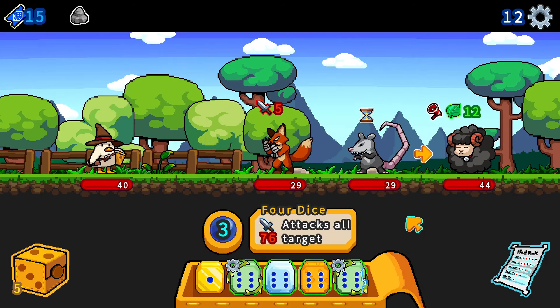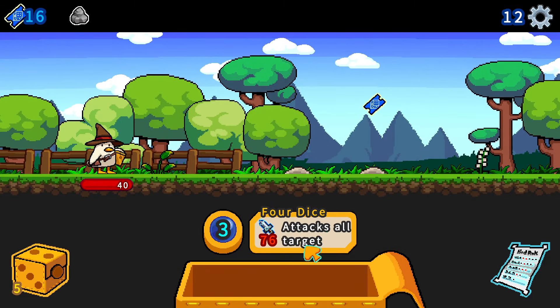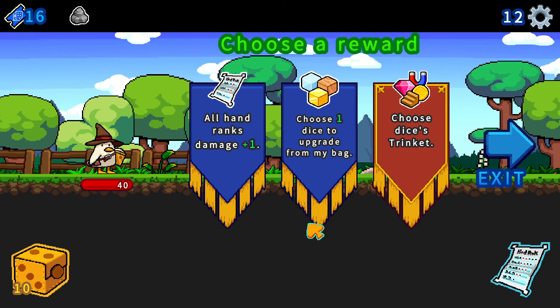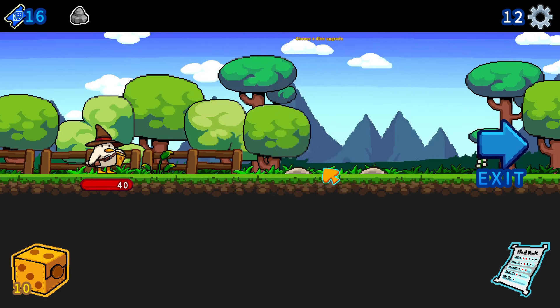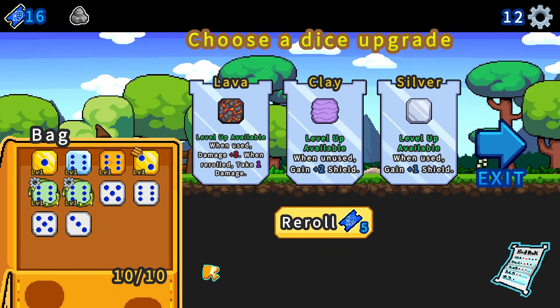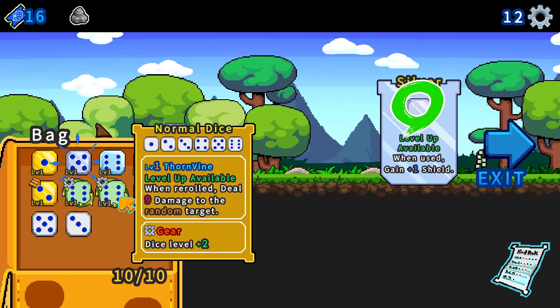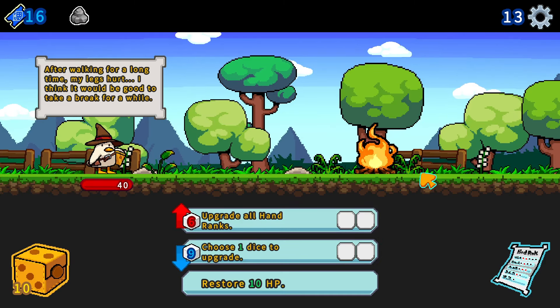Let's go, let's keep rerolling. It's time to say goodbye to the monkey. The rat isn't doing anything to us. For those 34 damage, we end up clearing out this level as well. I'll go with all hand ranks damage plus 3 again, just simply stacking. Right for dice 76 guys, wow! Let's just simply finish this sheep off. It means it just simply attacks all targets. This time I'll just simply upgrade one dice from my bag - I've got a lot of normal dice, so I gotta level them up.